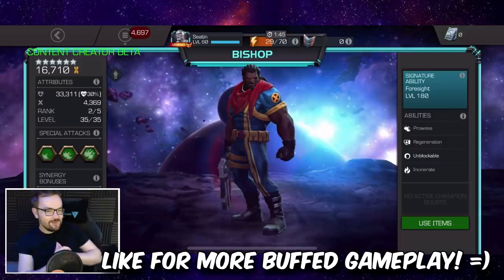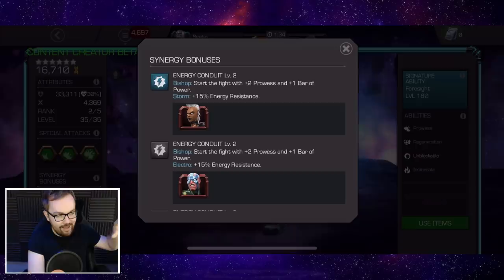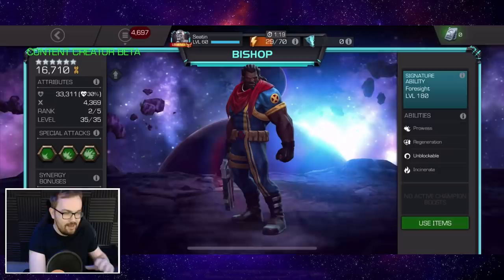Ladies and gentlemen, in today's video we're checking out the buffed up version of Bishop, and this man got some really cool synergy upgrades. For every one of these energy synergies you have, you start the fight with two prowess and a full bar of power. If you have one, it's one bar of power; two of them stack so you start off immediately at special two, and if you have three of them it's immediately into the special three. The special two is the best place to start.